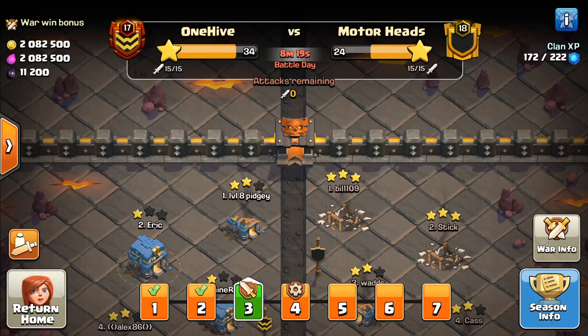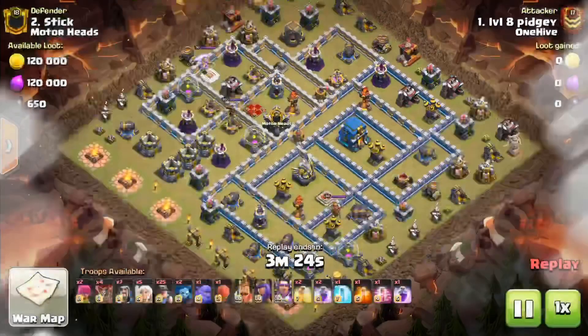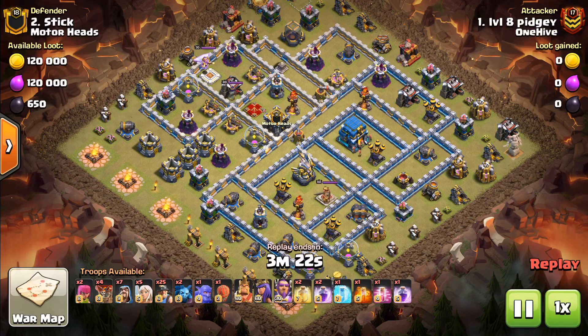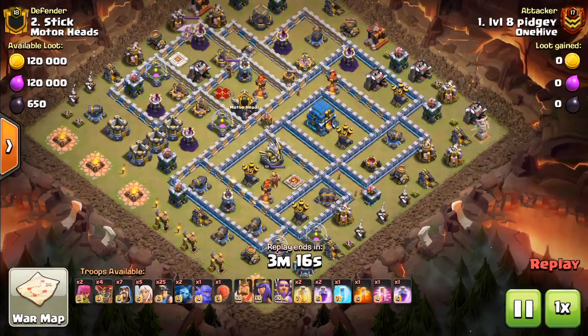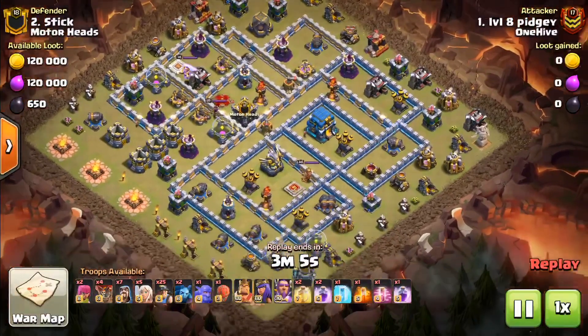Next up we have Pidgy, also coming in with miners — you're going to see that a lot today, miners are powerful. He's going to do the queen walk as part of his strategy. He's got a head full of wizards as well, and he's using the stone slammer instead of the wall wrecker. Let's see what he can do with it.